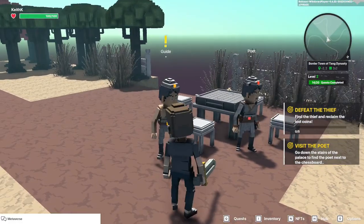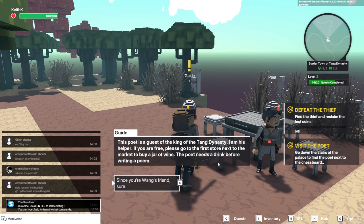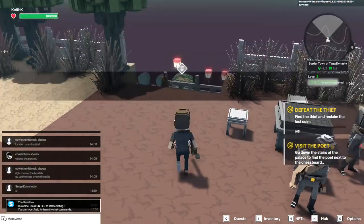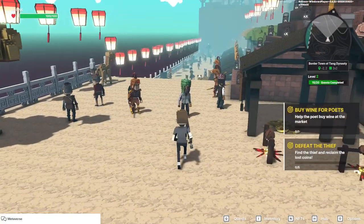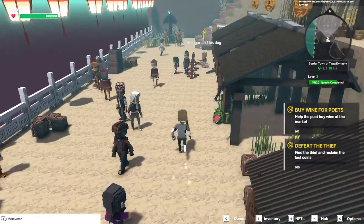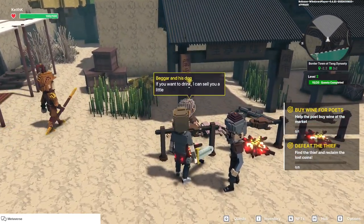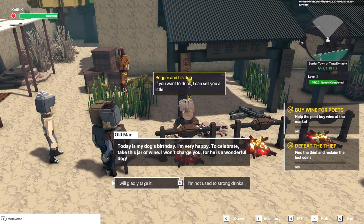We're gonna talk to the poet's guide because he's the one with the yellow exclamation point. He needs us to go to the store first to buy a jar of wine, because the poet needs to be drunk before he can come up with a good poem. Since we're friends of the Emperor we'll do it. We head down to the marketplace — there are merchants, soldiers, and camels. To get wine we need to find the beggar and his dog, and he'll sell us some.